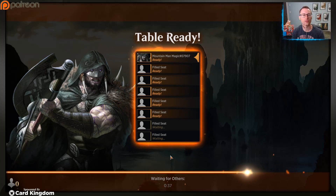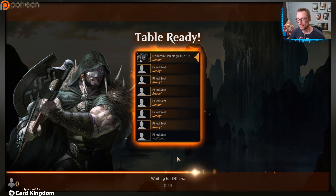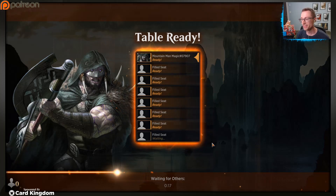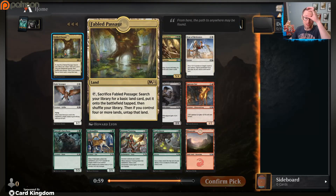Alright YouTube, we're back for a better draft. We're in silver but that's obviously not where we're going to stay. This is going to be one of those drafts that helps us move up. That last one, I gotta step my game up. Point one: gotta play better. Point two: draft better. Point three and four: draw better. Okay, what do we got? Pack one: Fabled Passage.